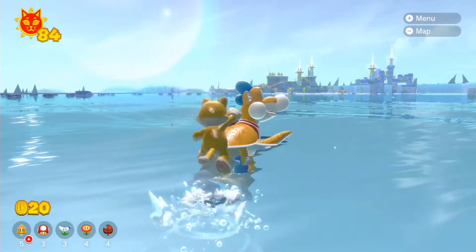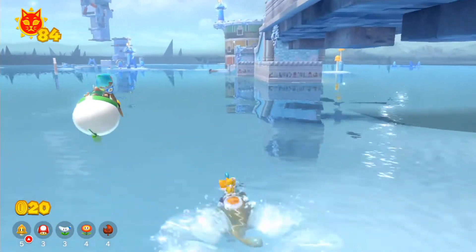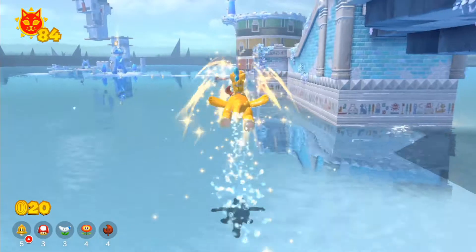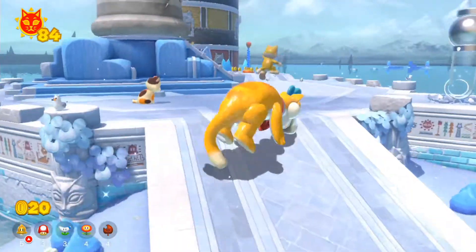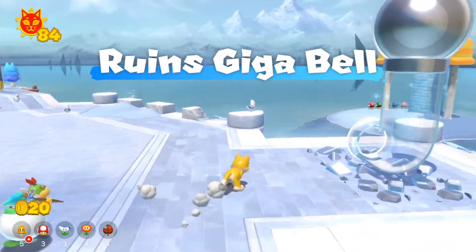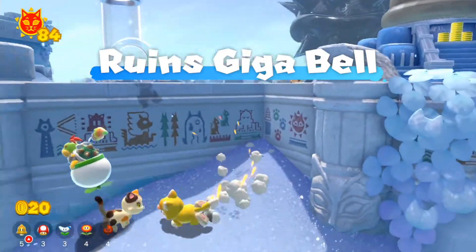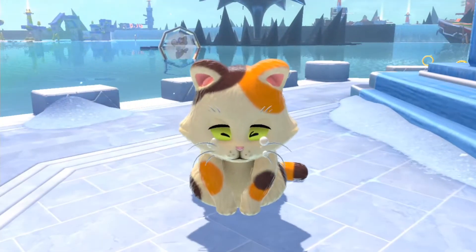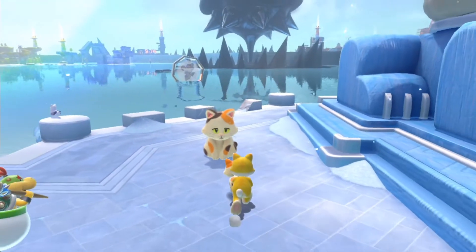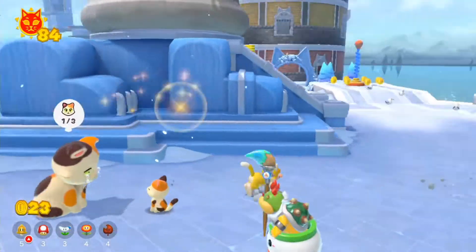Another thing worth noting is the fact that Plusie was already in cat form, and that only happens once you beat Fury Bowser and watch the ending for the first time. You probably get the idea that there might be some cosmetics here and there — but regardless, he looks really really dope, especially with the actual cat form for Plusie.